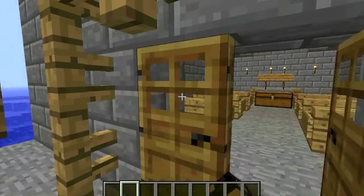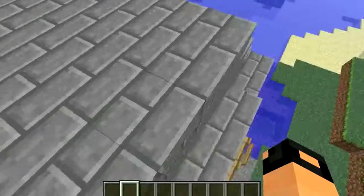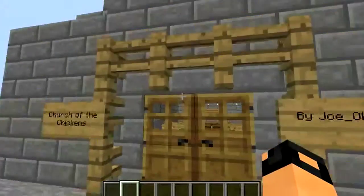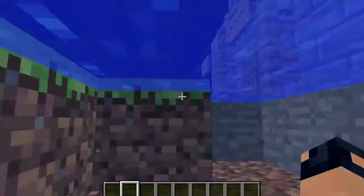Look at that — fences on the front just like the original. You can stand on it, you can go inside, you can jump in, you can drown. Well, no I can't drown — I'm in creative mode.